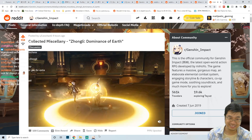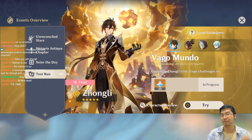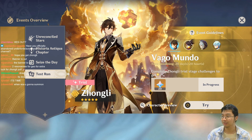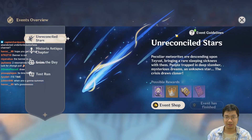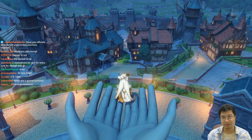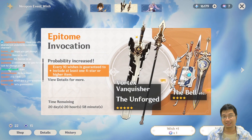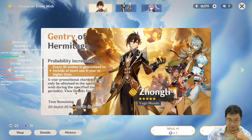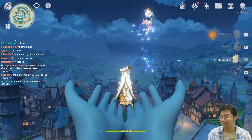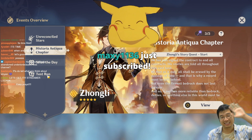It's time - the new event banner is live! Before we summon I want to test out Zhongli and Xinyan first, then we'll summon. I've heard a lot about him being a little weaker and the Chinese community aren't too happy about it. Here's the new Zhongli banner and the new weapon banner - very fresh, posted two minutes ago. They gave us 21 days this time, they used to give only 20 days.